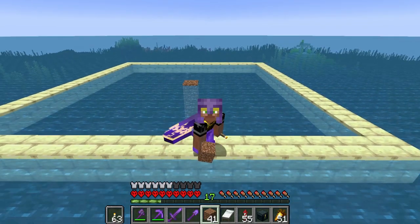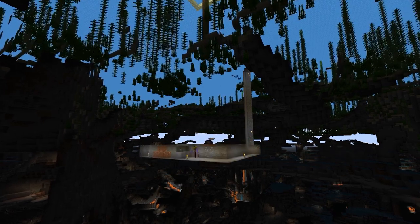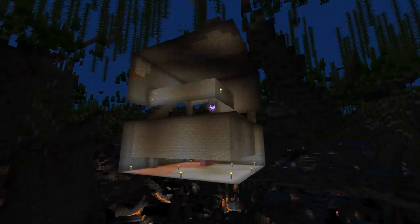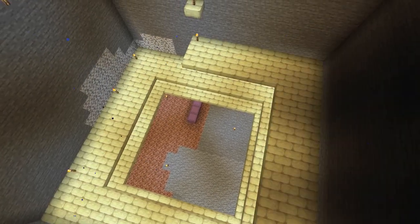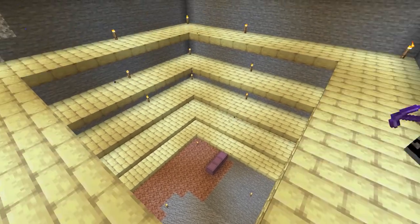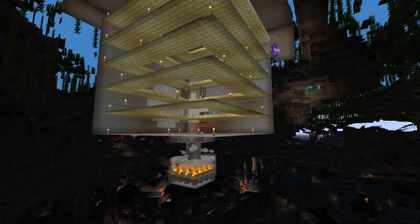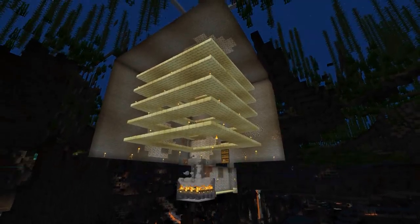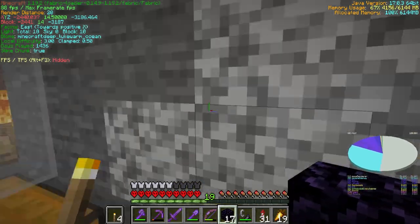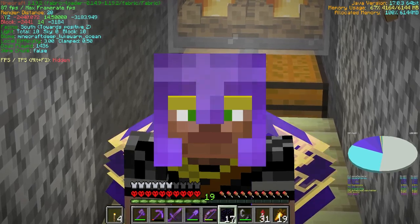The last farm that we need to build is a slime farm, and we're going to do it here in the middle of the ocean. We need slime to get sticky pistons and slime blocks and all that good stuff. So it's farm building time again. And just like that, farm number three is complete and I believe we've already collected enough slime for the project. Now all I've got to do is connect it up to the nether and wait at the other farms until I have enough resources to do the final farm.